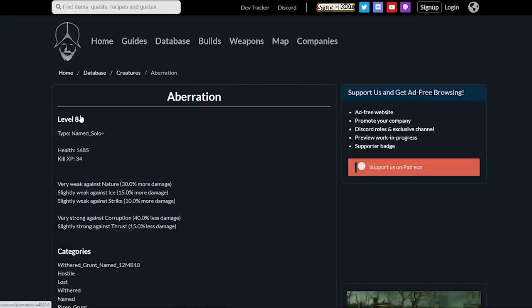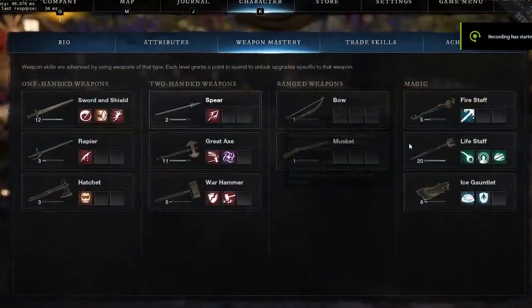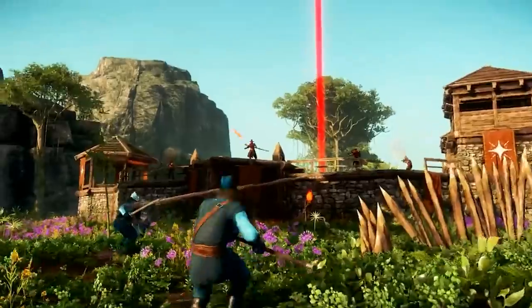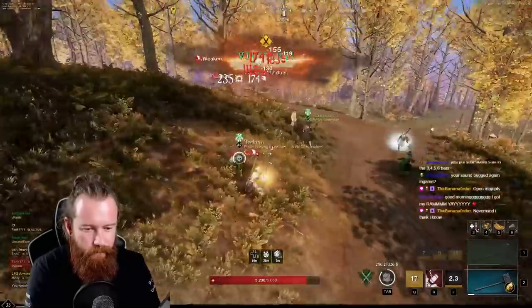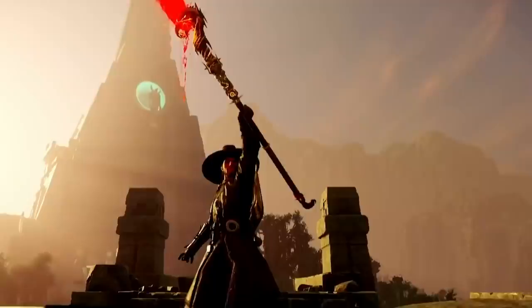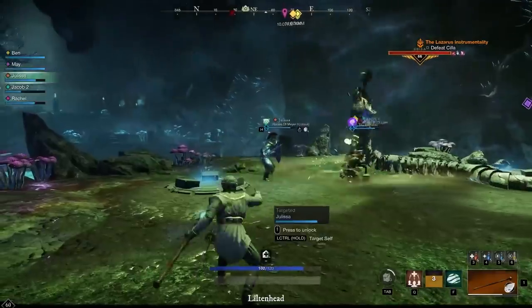I'll put the links in the description below. There are currently 11 weapon types in New World: the one-handed sword and shield, the rapier, the hatchet, the two-handed spear, the great axe, the war hammer. Then we have the two ranged weapons: the bow and the musket. And finally our three magic weapons: the fire staff, the ice gauntlet, and the life staff.